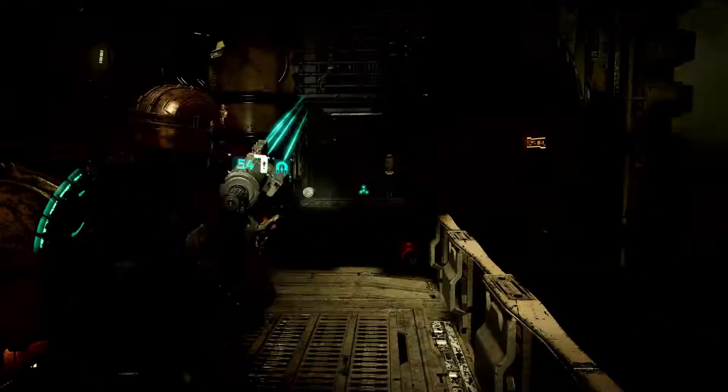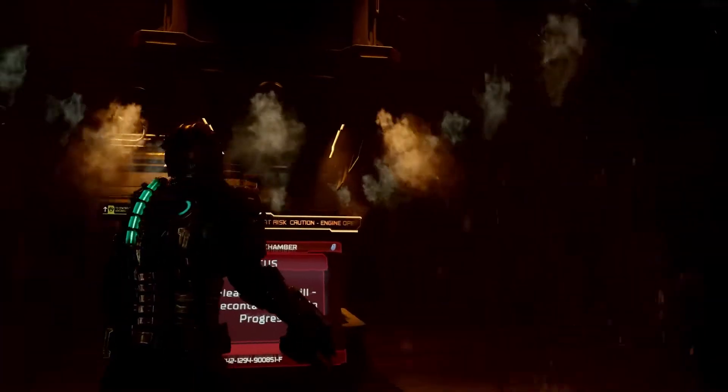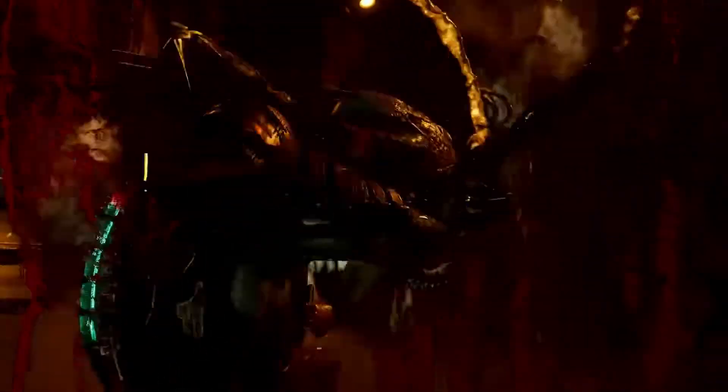With the power restored, the south refueling station can now be activated. In the decontamination room, using new tech, we've cranked up the tension. Dynamic smoke creates that thick and opaque atmosphere that makes you lose track of the lurkers, even when they're right next to you. It adds to the claustrophobia, the feeling of being locked in with a pack of necromorphs.